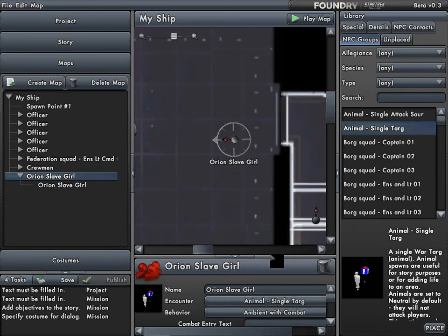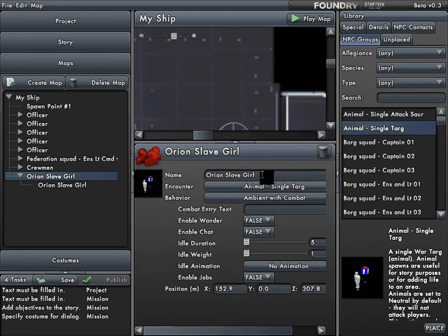Now let's go back to her group. We have a lot of different options here, and many of these are fully explained in a sticky post at the STO forums in the foundry discussion area. Combat entry text is what an NPC mob will say once they come into conflict with you. The wander option, if set to true, makes the NPC wander or patrol — but it can't be tested and only works after you publish the map, and apparently it doesn't work right now anyway.